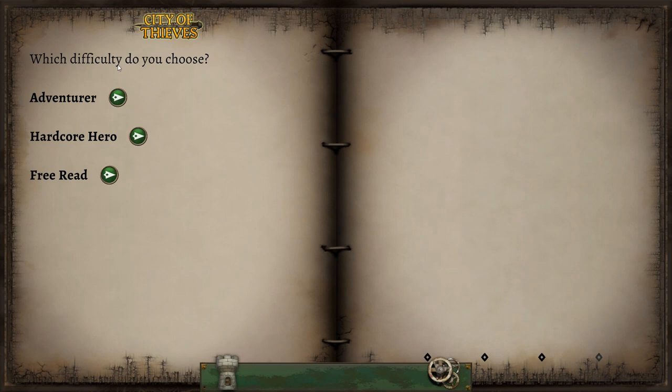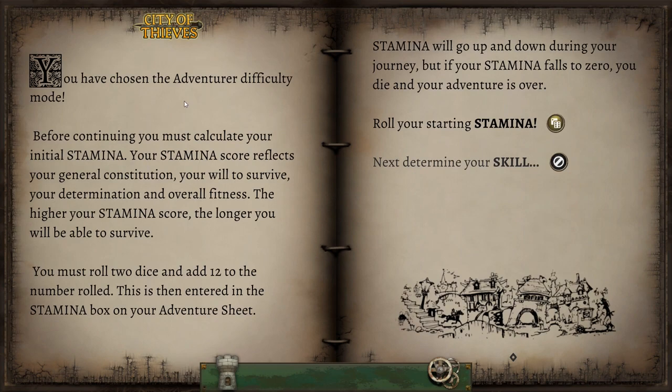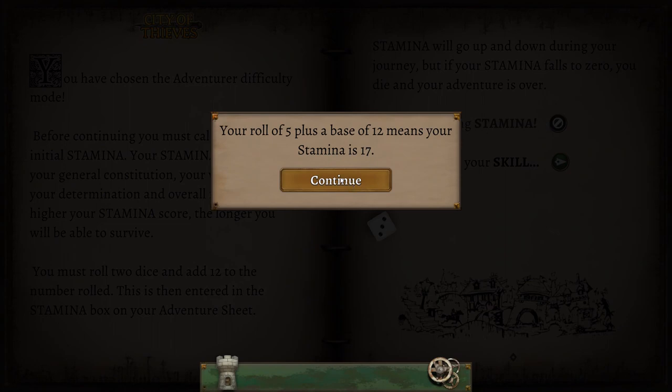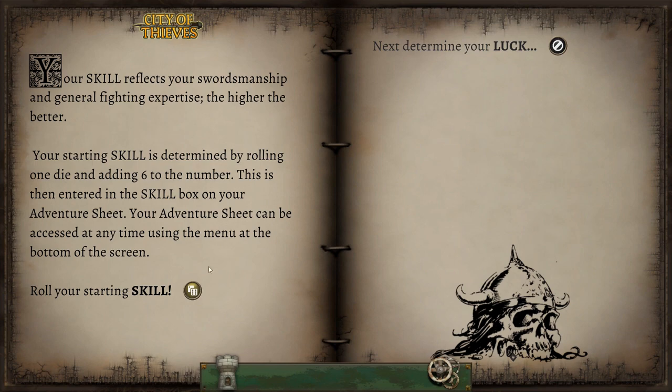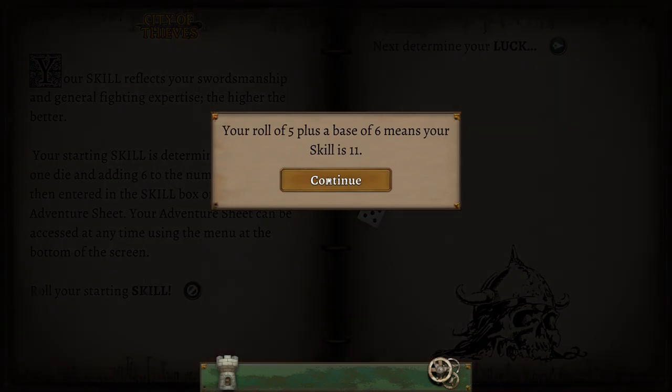We will, of course, be playing this on Adventurer Mode, which is how the book was designed to be read. And we have to roll our starting stamina. Come on, please give me a good roll here. Five — I could see better than that. And our starting skill. Okay, that's a little better. Skill of 11. That's not bad at all.